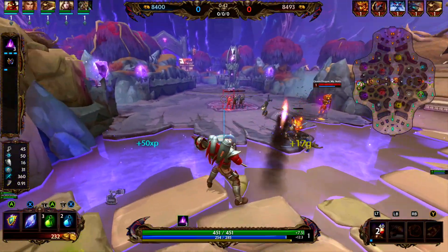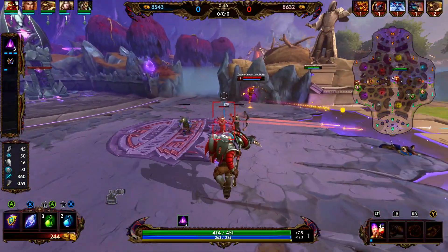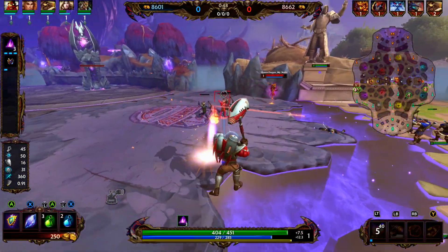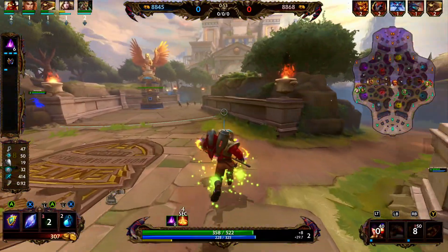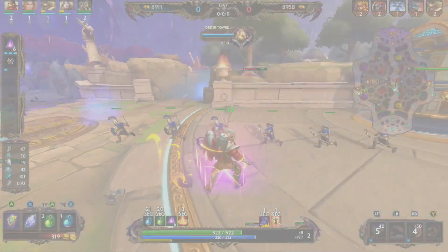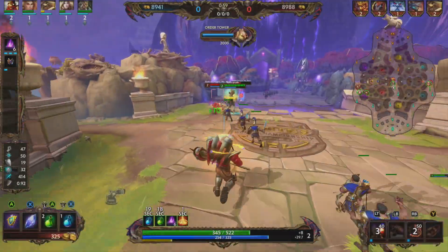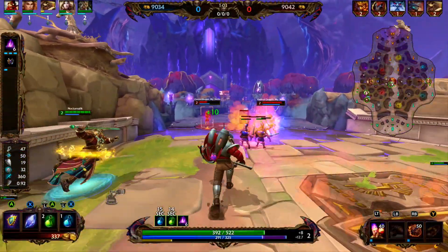Vulcan's ultimate, Earthshaker: Vulcan launches a rocket that explodes on impact with the ground. The rocket starts at 75% strength, then increases in damage the further it travels from Vulcan. And finally, Vulcan's passive, Master Craftsman: whenever Vulcan successfully hits an enemy god with an ability, he gains 15% bonus movement speed and 15 MP5 for 5 seconds.